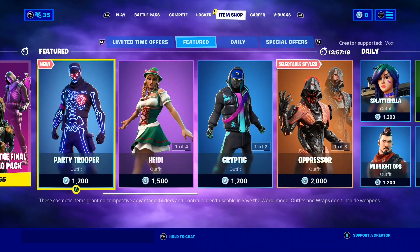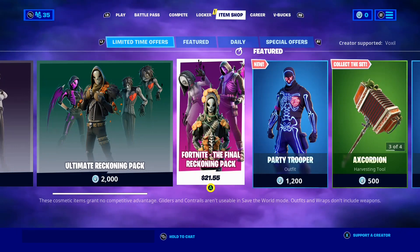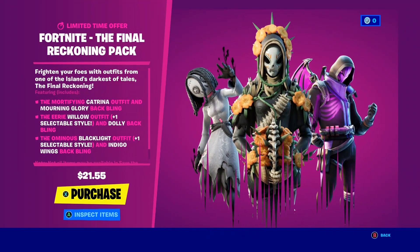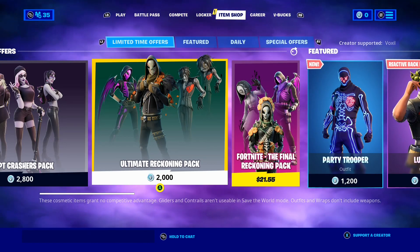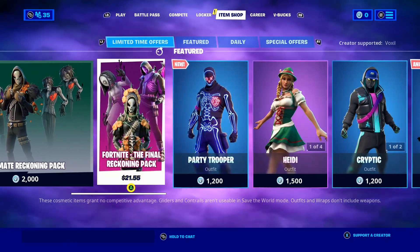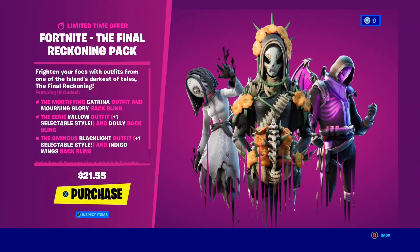The way you're going to be actually able to get this pack is that it's going to be releasing into the item shop like any other pack. Now of course, as we saw in that tweet, this pack is going to cost real money, just like the Final Reckoning Pack — it's not going to cost V-Bucks. So if you guys do want it, I suggest saving up some money for when it does release. The most likely cost for this pack is going to be $21 Australian, just like the Final Reckoning Pack is now in the shop — which I believe is like $15 in the United States. Unfortunately, you won't be able to gift this pack because it is a real money pack. When the real money packs actually release, you can't gift them, which is so sad.